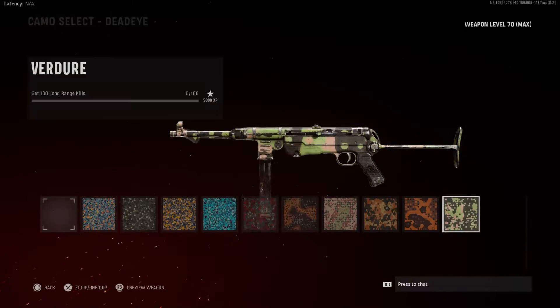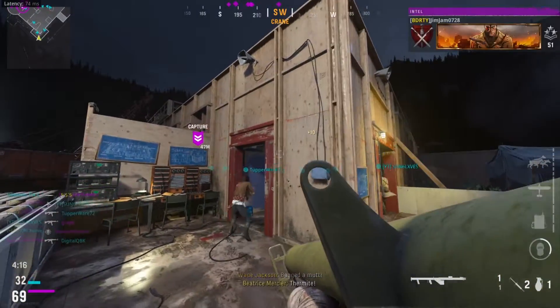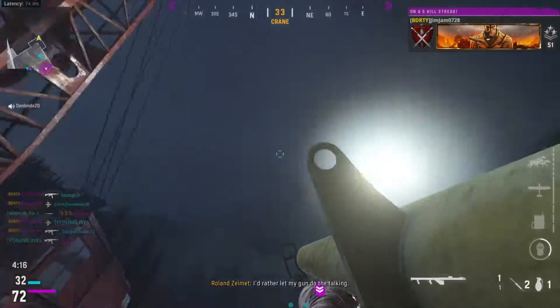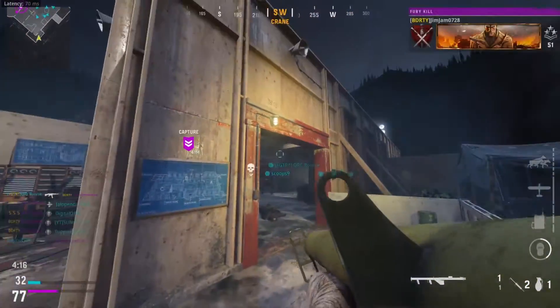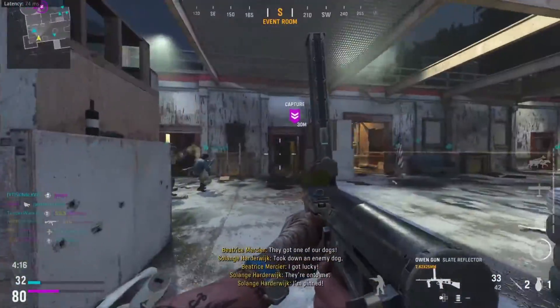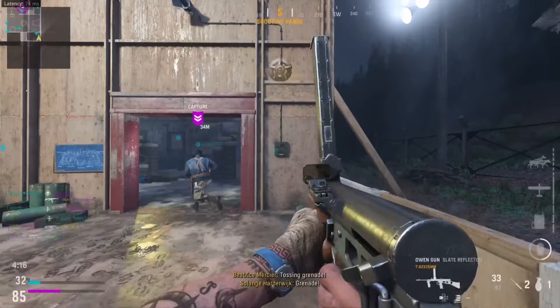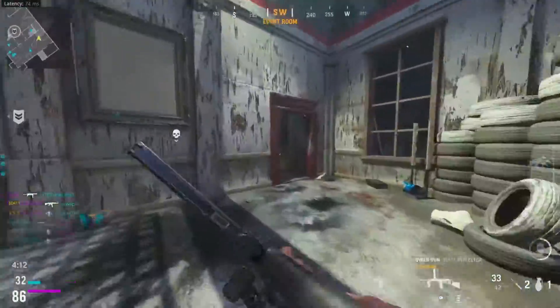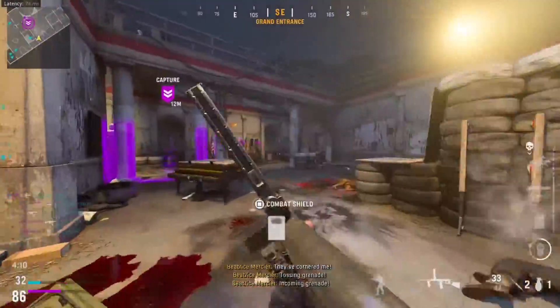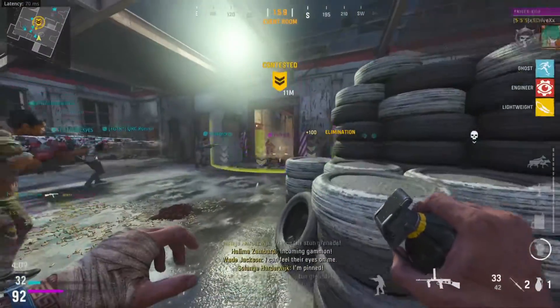The next challenge is long shots — 100 long-range kills. On Dust House, you can sit at the back and pick off people from long shots in the middle lane, just like Shoe House. There's also a side lane where you can aim and kill people from range — that's free long shots. You can also go hardcore on bigger maps to get these kills various ways.